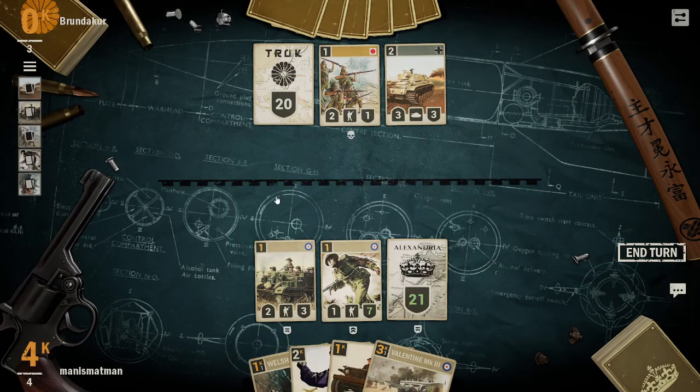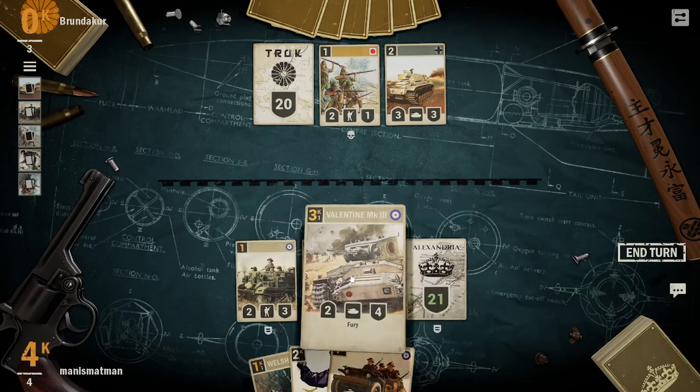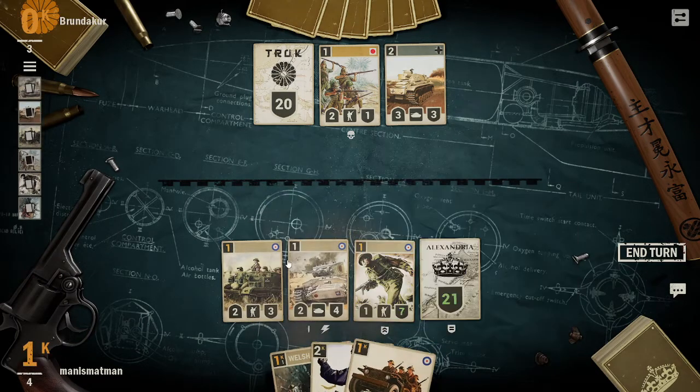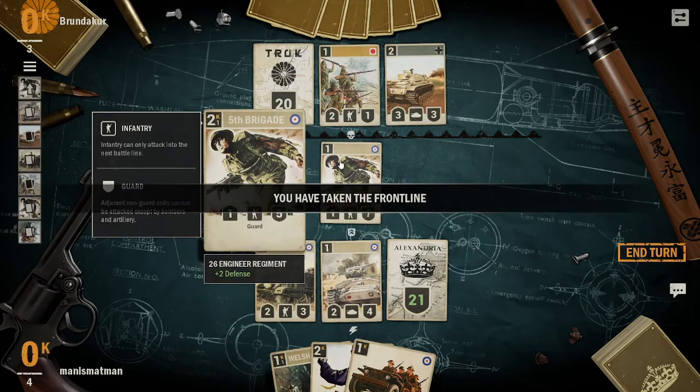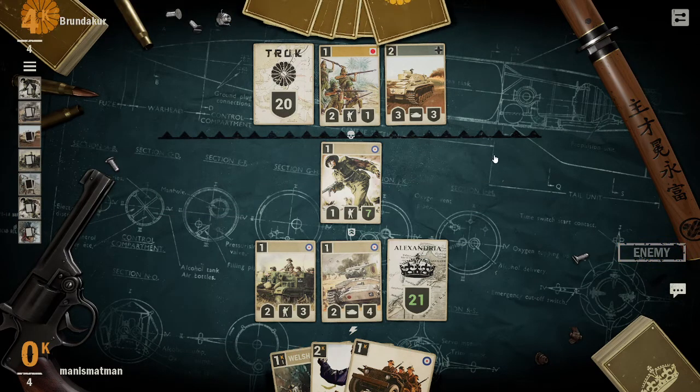It takes one credit to move, some could take zero, some could take six, some could take two. At the moment the best play I can think of is moving this guard card that's got seven HP to the field, to the front lines.